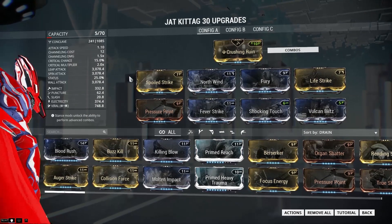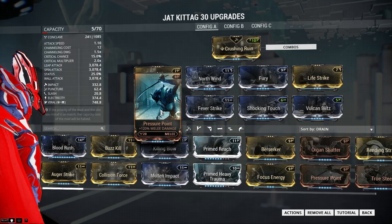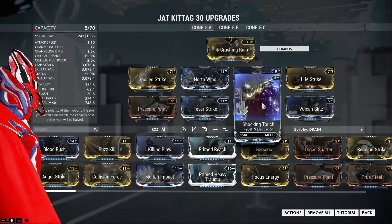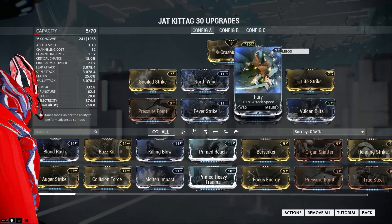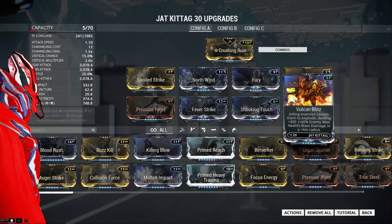Here is our first build: an electricity and viral build. As you can see it's very straightforward, just a lot of mods for damage and elemental damage, and of course Life Strike for when we get hurt. You can see it right there — the Vulcan Blitz. With this mod, when you kill an enemy it will explode in a radius of six meters.